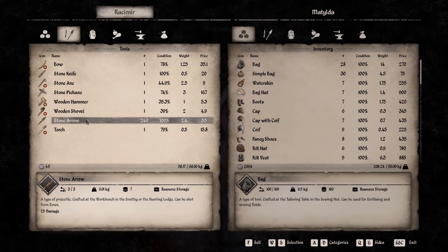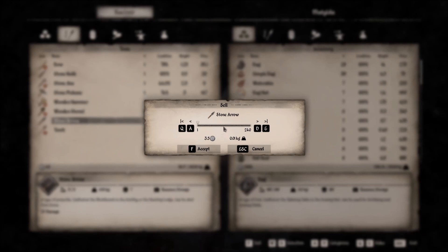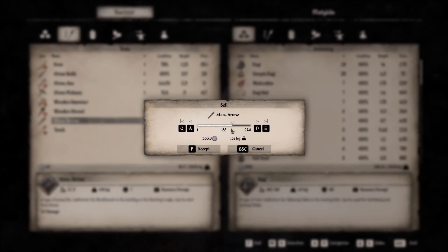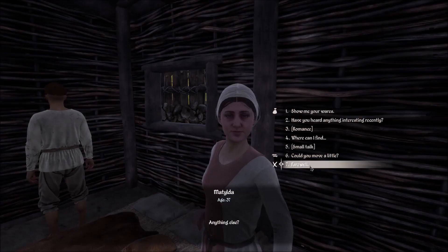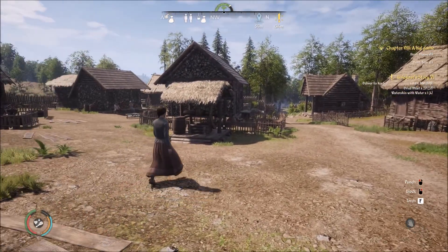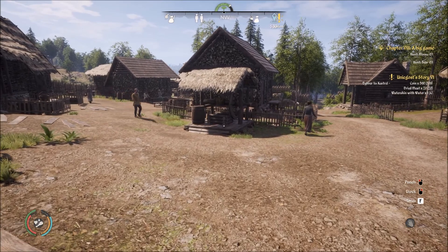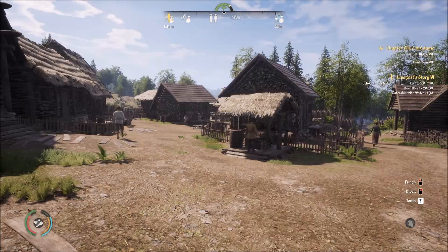Wow, I'm actually getting 3.5 coins per arrow. So I'll sell about 200 — maybe keep 150 for myself. Yeah, that's about 500 right there. I'll take that. Okay, that was worth it. Goodbye. So now I have everything for that quest, right? Delivered to Kestrel — where was Kestrel? Oh, I remember. I know where she is.